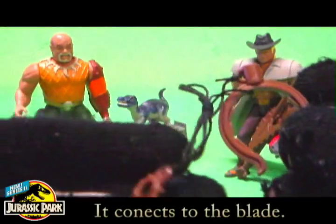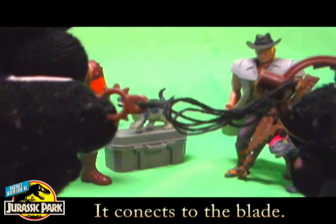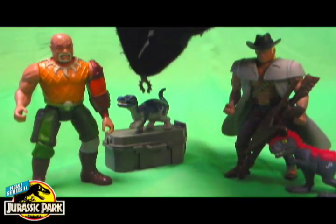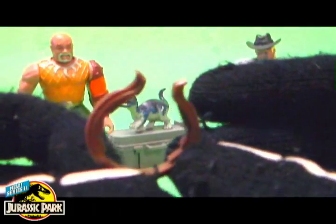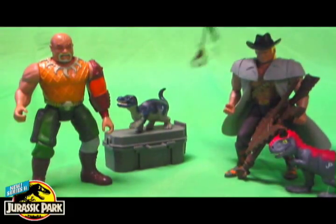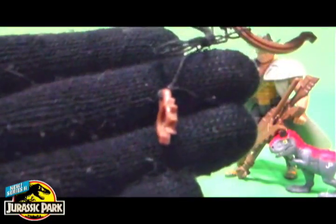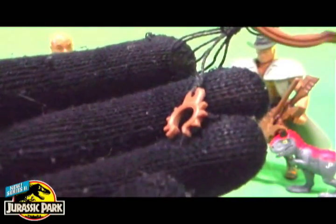Dr. Snare also comes with this accessory tag. I don't even know where or how it's used on the figure, but it comes with this little accessory tag that looks like it probably goes with one of the hatchling figures being that it's really tiny, and then a more average-sized claw. It's almost like the standard Jurassic Park Series 2 accessory tag that comes with most of the dinosaurs from this line, just painted brown instead of metallic silver.